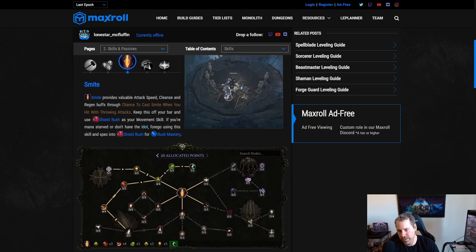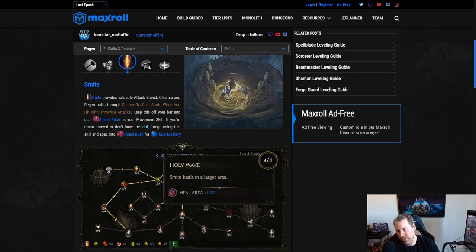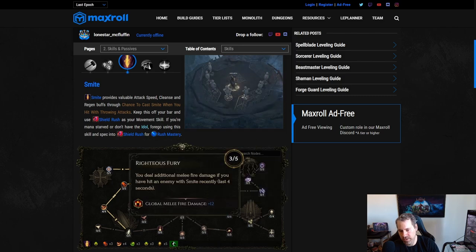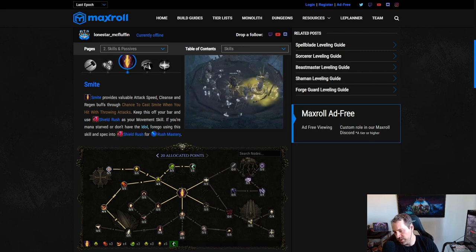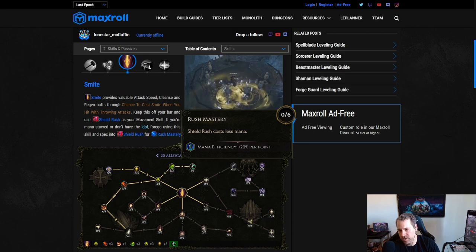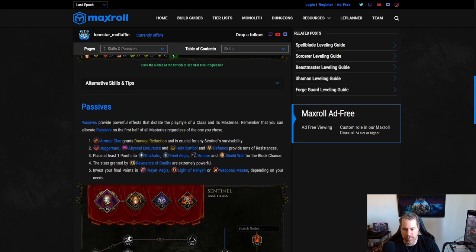Smite is not on our bar — it's being procced from an idol. What smite does for us primarily is give 20% attack speed, plus heals when it hits an enemy (with an AoE heal around it), mana regen, and cleanse chance. This isn't a necessary skill — it's optimized. If you don't have the right idol or your mana is lacking, you can swap it out for Shield Rush and pick up Rush Mastery (six points, roughly 120% mana efficiency), which helps significantly since Shield Rush is our movement ability.